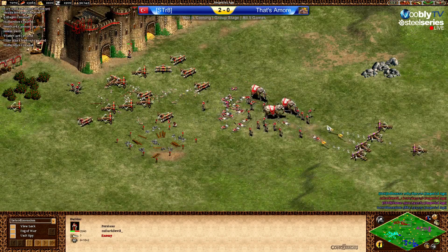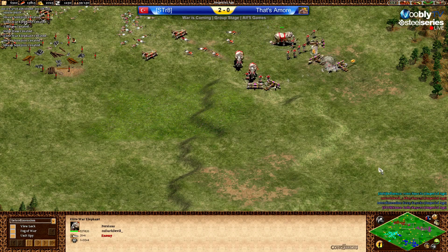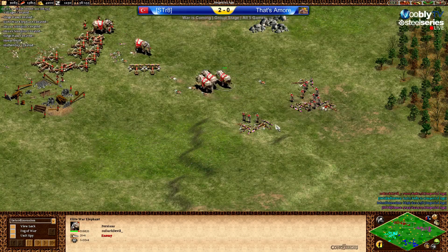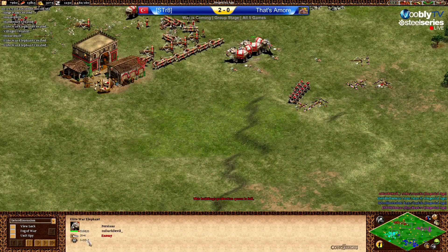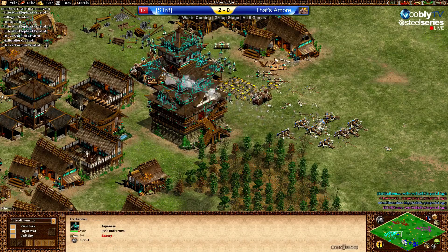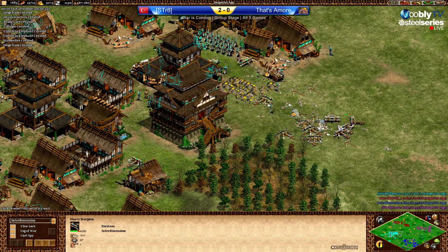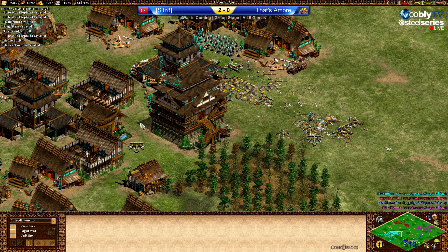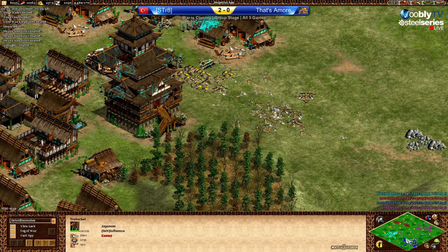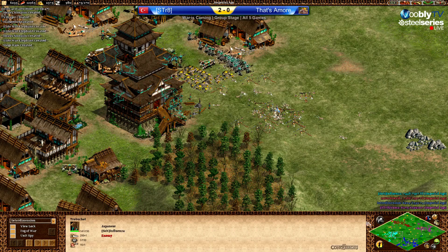There are the first few war elephants from Dark Devil — they are beasts, really. 620 HP, 3+4 pierce armor, 20+4 attack — it's crazy. Now these scorpions will die to the castle. And a defensive trebuchet here — I like that idea. Japanese trebuchets pack and unpack so fast, so why not use them as ranged units against the other army.